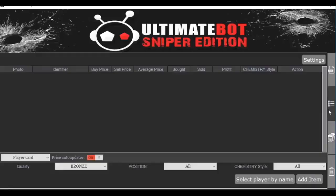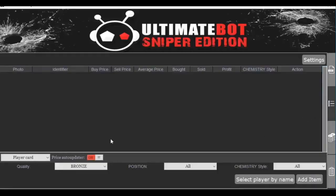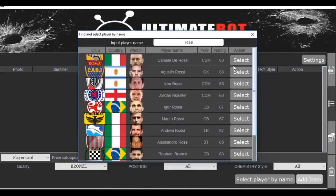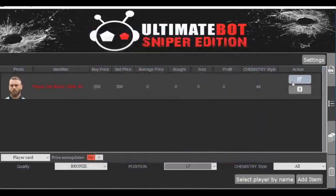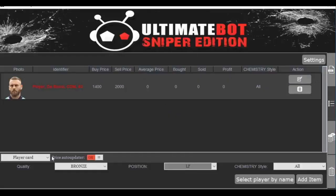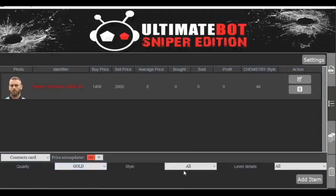The way you use the Ultimate Bot is really simple. We go to the Item List and select a random player to buy. All I need to do is click the button that says Edit Prices, input my prices, and confirm — and it's set and ready to trade. I'm also adding a Contracts card just to show you it's possible. As you can see in the drop-down menu, you can also trade other types of cards like Training, Position Change, Chemistry Styles, Contracts, Fitness, and Healing — so pretty much almost any type of card in the FIFA market.